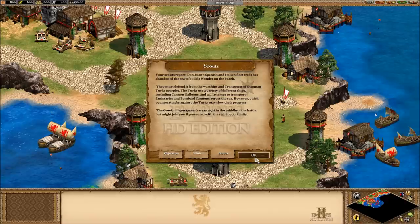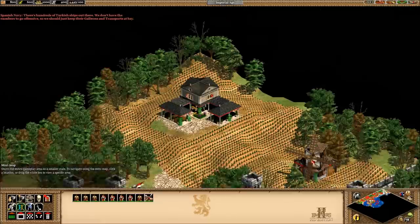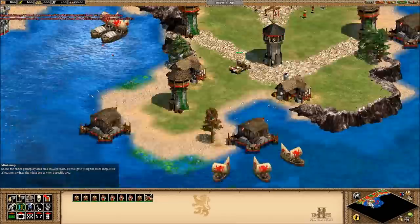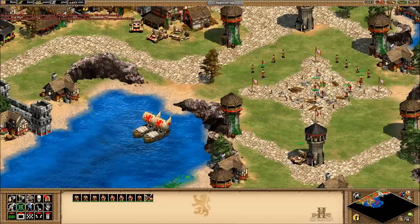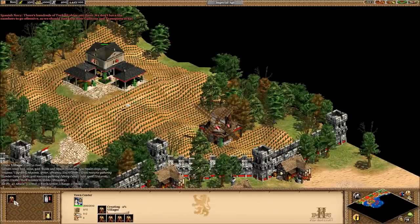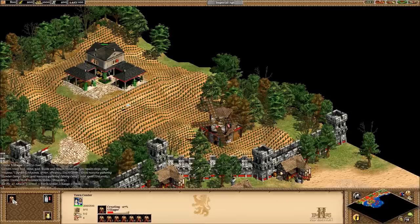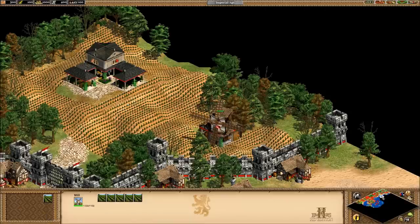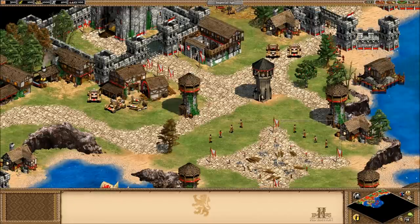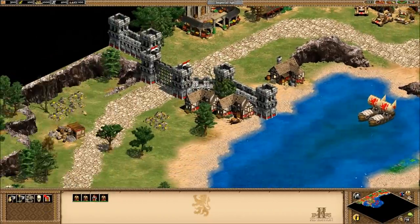Don Juan's Spanish-Italian fleet — yes, we have it. We're going to put eight guys up here to chop wood. We don't have the numbers to go offensive, so we should just keep their galleons and transports at bay. Let's build ten farmers, give or take, and then we need eight gold miners to fund our massive fleets.